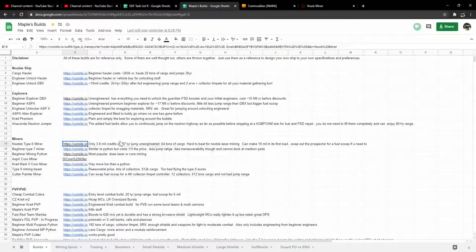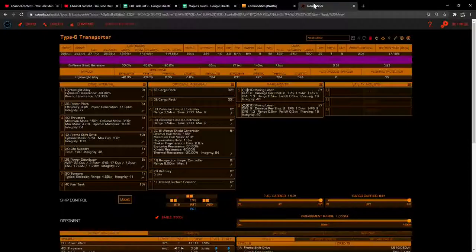Another option if you already have more money is the Type 7 miner — it costs something in the ballpark of 25 to 30 million and it can haul a lot more cargo and mine more at once. But for those of us just starting out, this Type 6 newbie miner is the perfect ship. Take the link from the spreadsheet and pull it up on Coriolis and we'll take a quick look at the build.